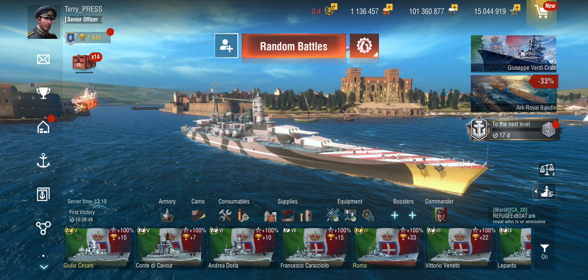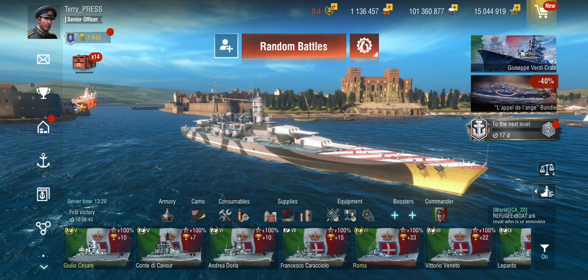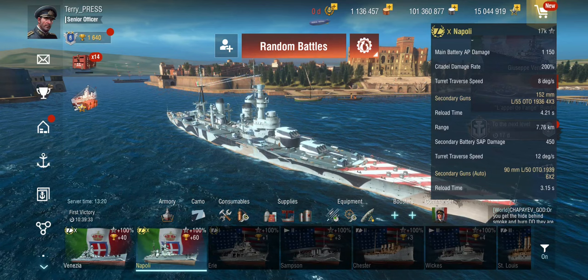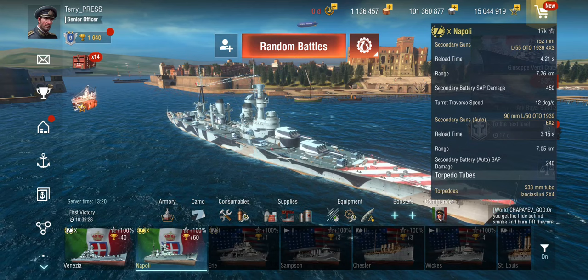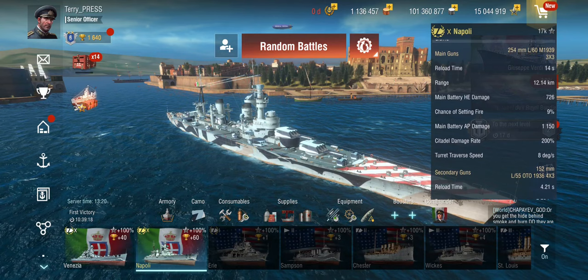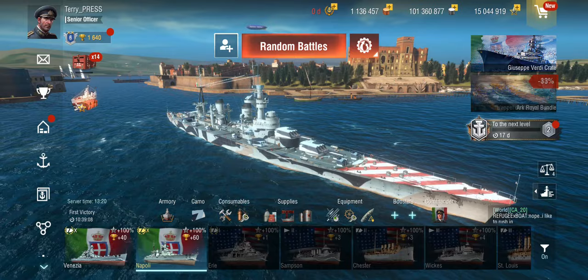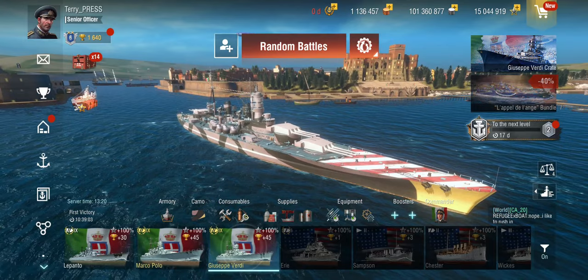The problem is the semi-armor-piercing on the secondaries isn't great. I think we had another ship — the Napoli. That was a cruiser, and these are the same secondaries you get on the Napoli, only the auto-secondaries are better on the Napoli. This is the same problem you'd have on the Napoli against battleships — you wouldn't really be using these. The Napoli was fun because of its extreme concealment, but the Verdi doesn't have that. It's a chunky ship and these secondaries just don't do anything.